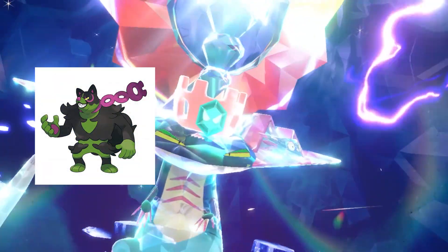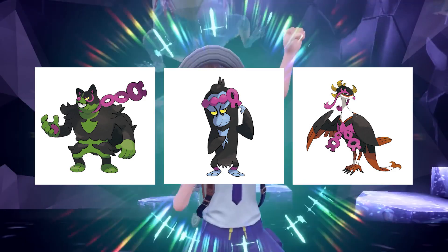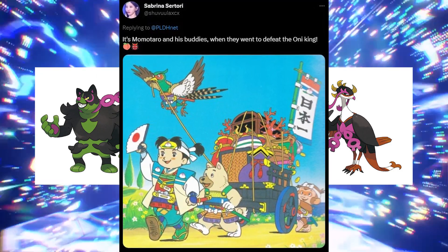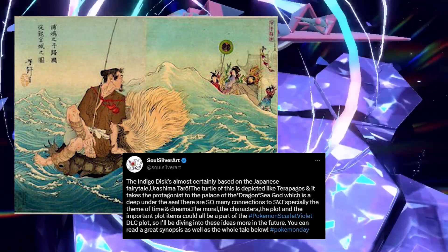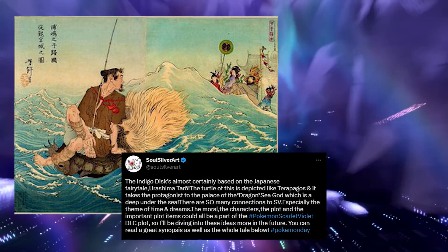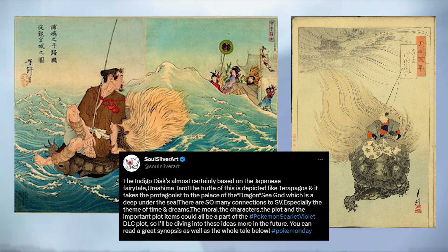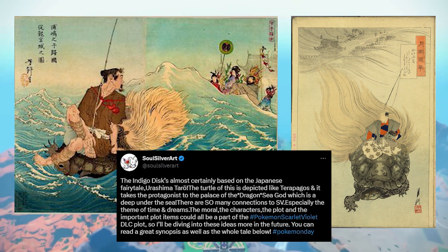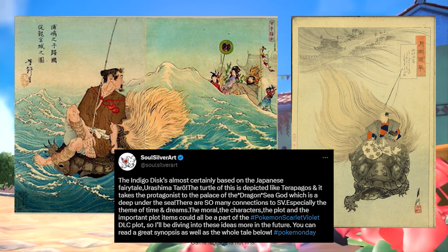I talked about some of the new Pokemon we've got — the new ones whose names I'm not going to remember right now. The Pheasant one was coming from a Japanese fairytale called Momotaro, which is about a little boy who travels with three creatures. SoulSilver reports that the Indigo Disc is almost certainly based on the Japanese fairytale Urashima Taro — it's a turtle depicted like Terapagos, and it takes the protagonist to the palace of the Dragon Sea God, deep under the sea. There are so many connections to Scarlet and Violet, especially the theme of time and dreams — the moral, the characters, the plot — all of this could be part of the DLC plot.